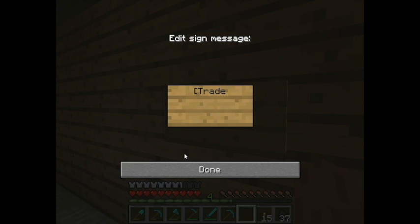We're going to use the left bracket, capital T, R, lowercase A, lowercase D, E — so it's [Trade] — with the right bracket. And then press enter.